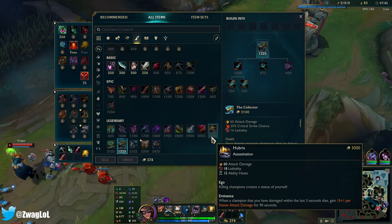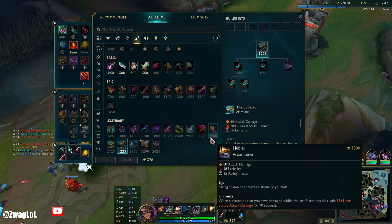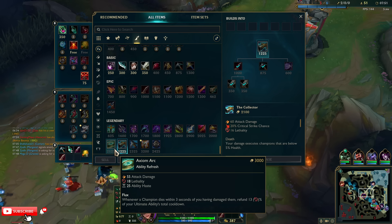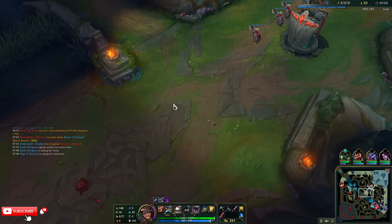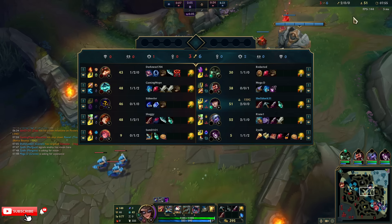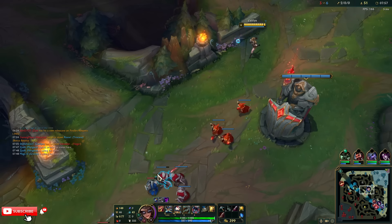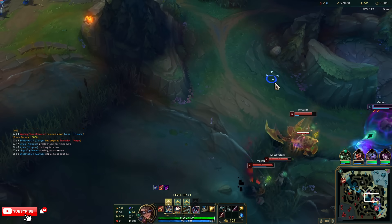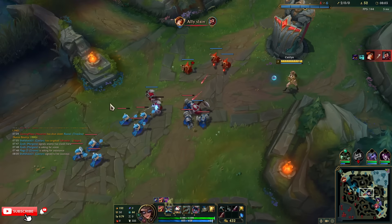I could go Hubris second — 60 AD, 18 lethality, 15 ability haste. That gives so much haste though. No matter the situation, a good investigator always remains calm. He's dead — at least MF got it.